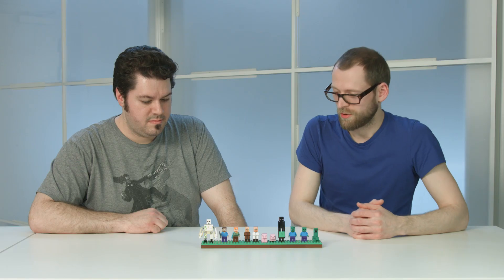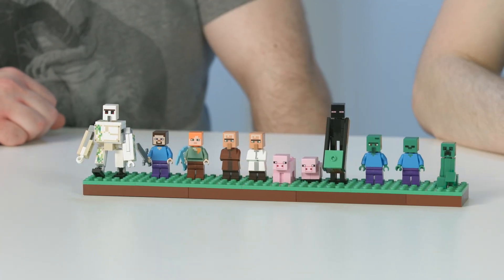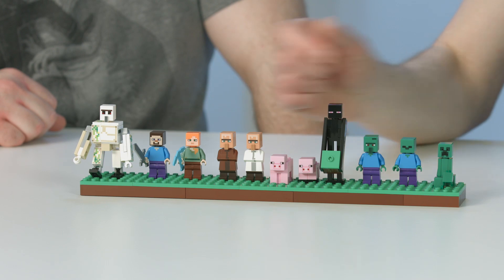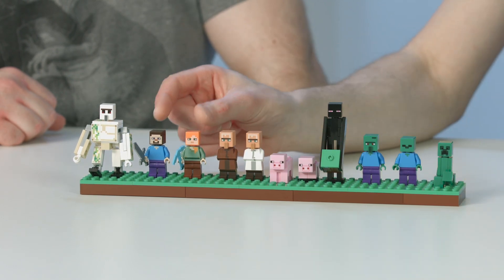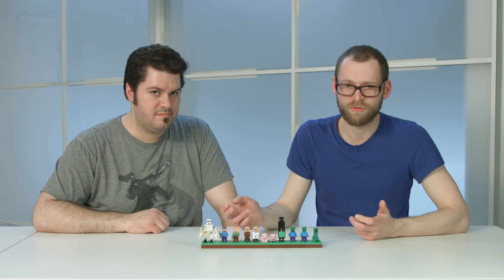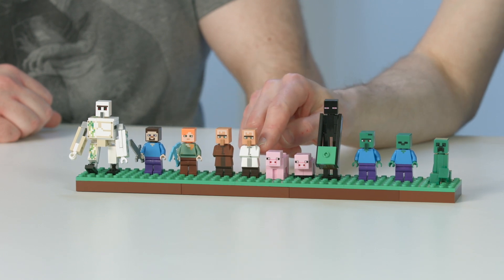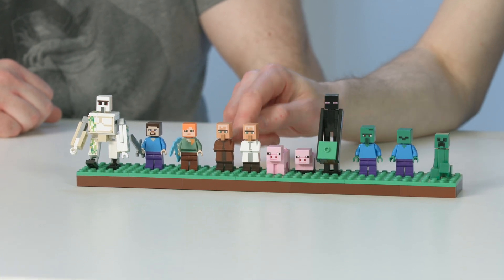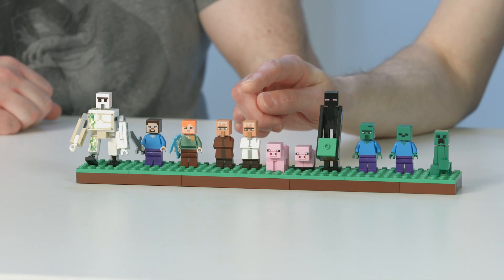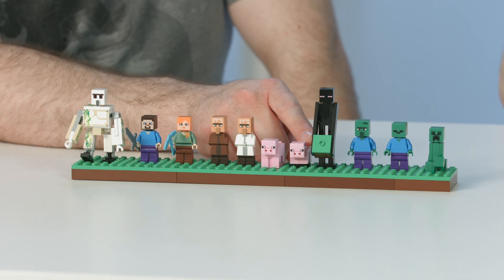So this is the whole lineup of characters that comes in the set. It starts with an iron golem. Then we have Steve and Alex, very important. These are the normal Minecraft characters. And then we have two new characters, the villagers. They are, of course, important for the village. And for these characters, we made a new element. This torso element is new. It comes in white and then brown. So this is the farmer and this is the librarian. Then you have a regular pig and a baby pig, or the watch pig, as I call it.